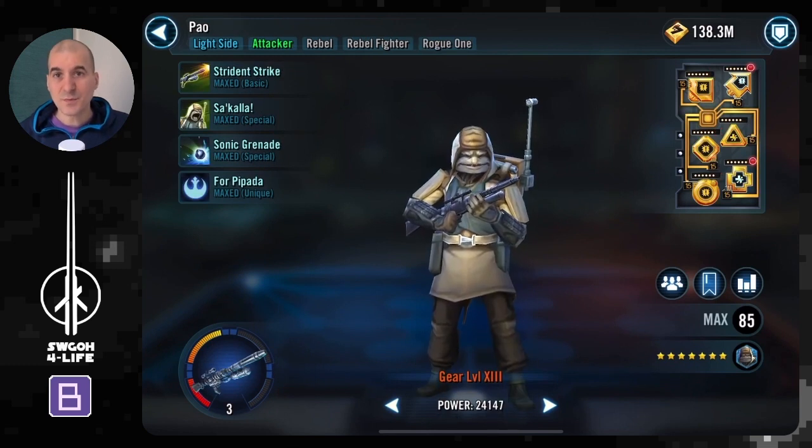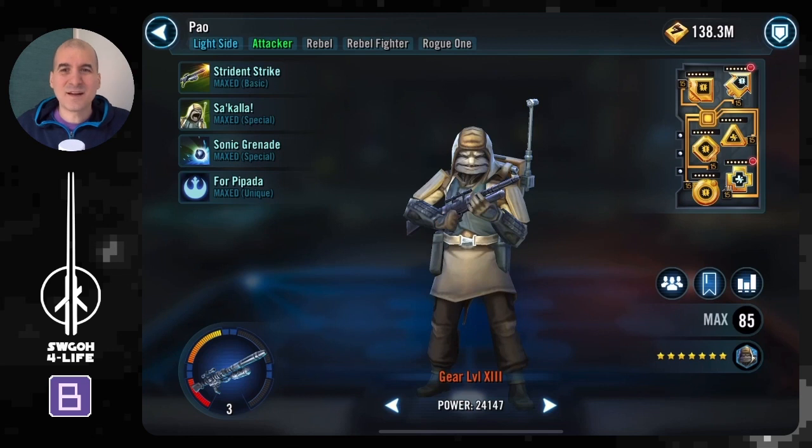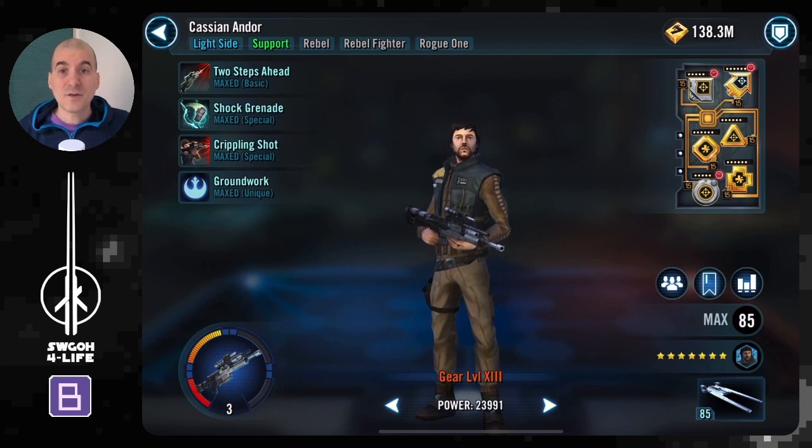Pow is really only here for his turn meter train. His Shakala ability lets you keep spamming it over and over because he's got rebel synergy, so the cooldown keeps getting reset. The good thing about his abilities is that Pow does not attack — he just calls assists — so you don't get counter attacks. I modded him for damage, but you don't really need a lot of speed on Pow at all.